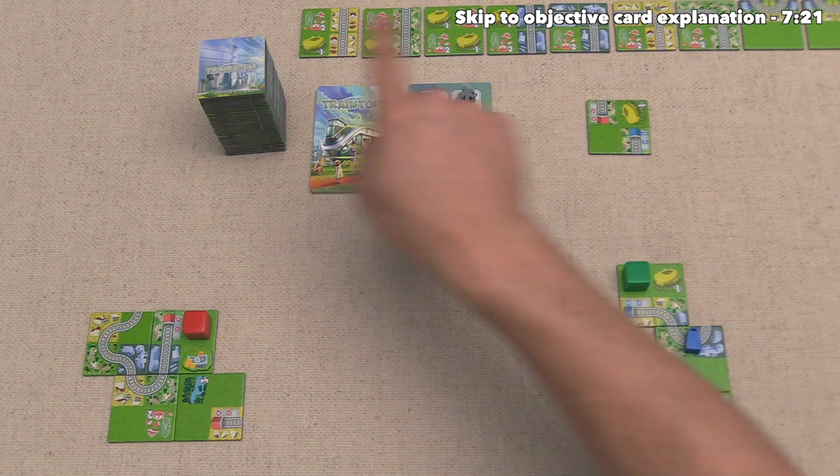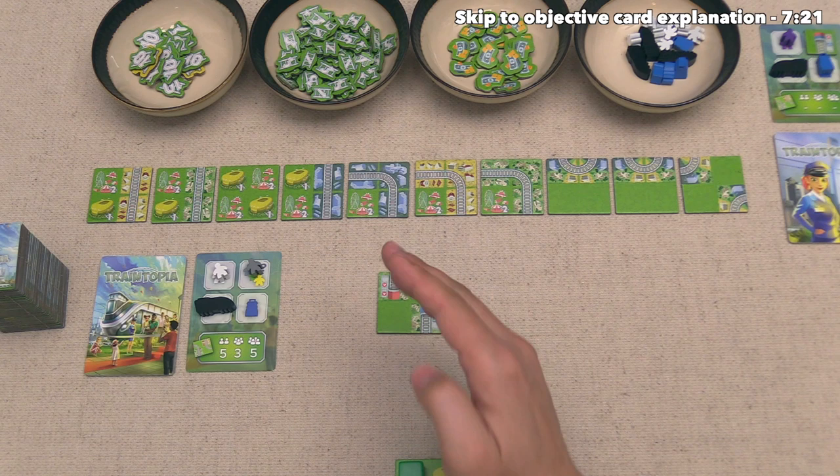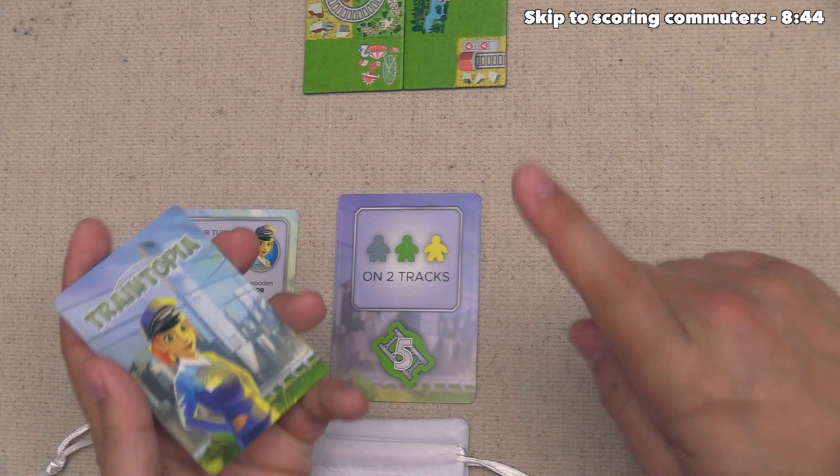As you can see, there are 10 of these bonus tiles, and every time you play the game, you will have all 10 of these face-up at the start. So before we draft anything, we could spend that money token to pick up one of these, or instead we could do one of the other two money bag options.